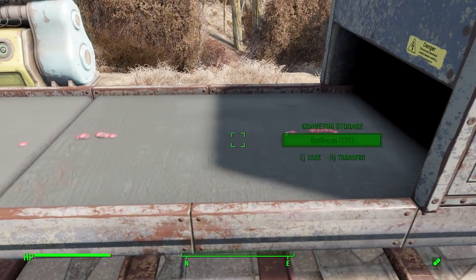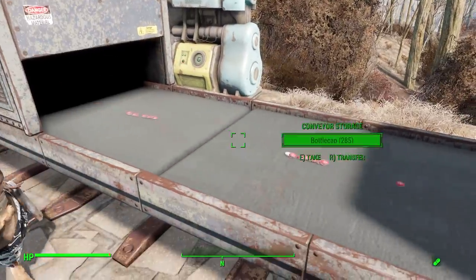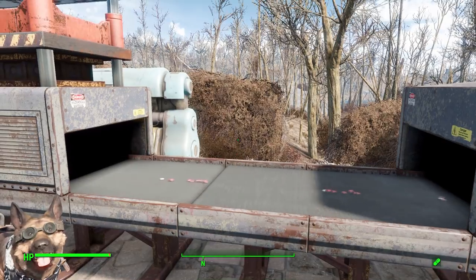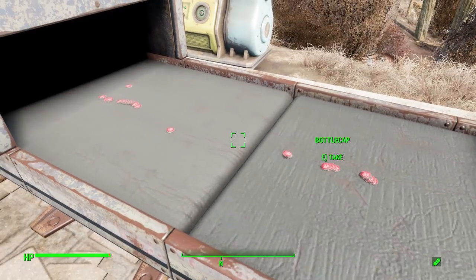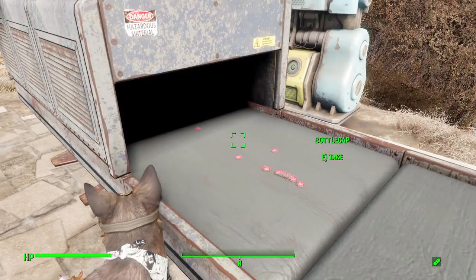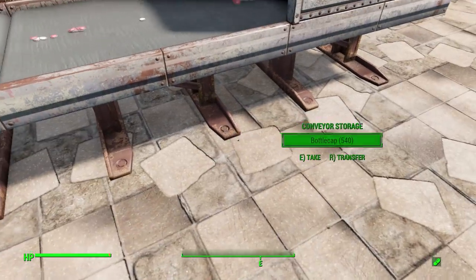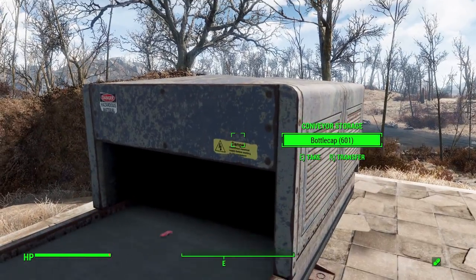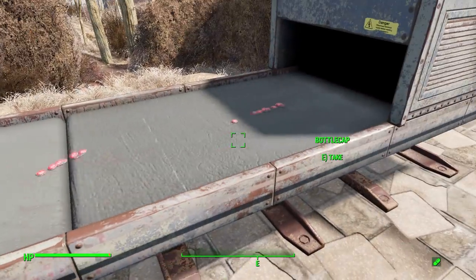Look at them all go! It is definitely suggested — even on the mod page — to make sure you have a conveyor storage, because if the caps just pile up on the ground you will very quickly start getting a whole lot of lag. Each of these is an individual bottle cap asset, so one steel making 15 bottle caps — you can probably see how that might quickly make your game rather unplayable if they pile up on the floor. Definitely build your builder attached to a conveyor storage. Look at that, we're already past 600 caps — and that's just a beautiful thing.